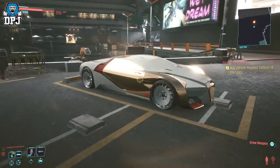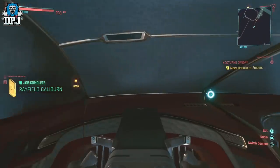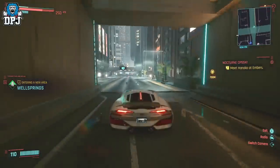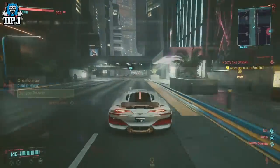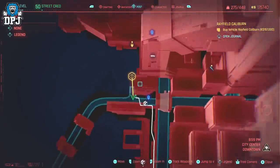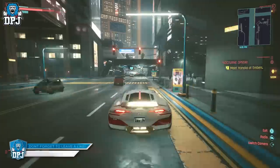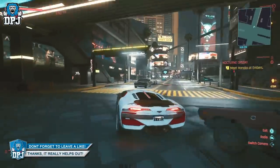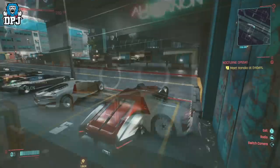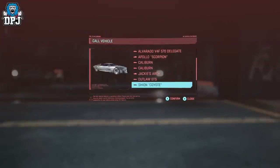Lastly, towering in at 1,660bhp, is the Rayfield Caliburn — a car based no doubt on the Bugatti Veyron, and it fits amazingly. You can actually get this car for free at any time, which I've covered in previous videos, but to unlock it to buy from a fixer you need a street cred level of 40 and your presence known in Downtown. It will then unlock to buy for 157k eddies, and this version comes in a much better colour than the free one. It has an all-wheel drive system and weighs only 3,682 pounds, giving it the best power-to-weight ratio I've seen in the game. Whether you pick it up for free or purchase it, you will not regret owning this monster. And there we have it — the five most powerful cars in this game, though to be honest I'd still rather drive my little rally car.